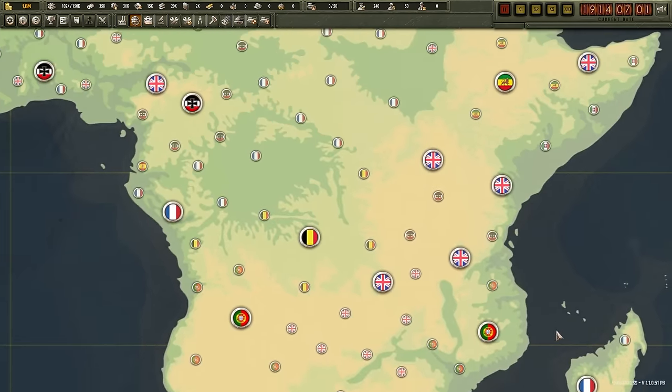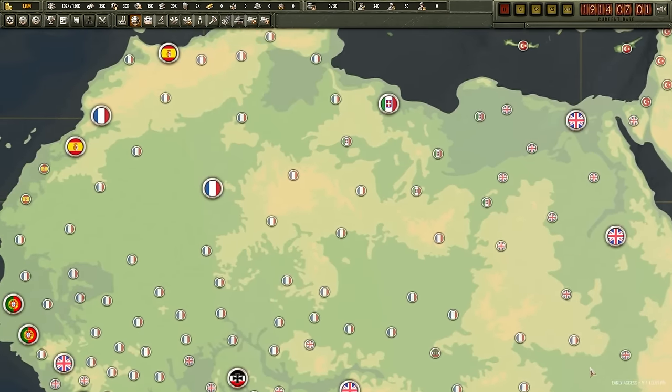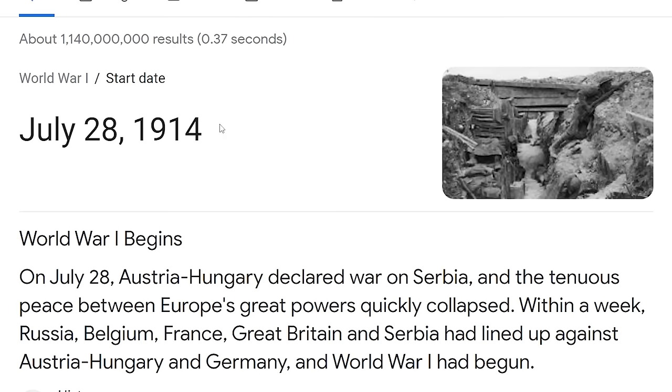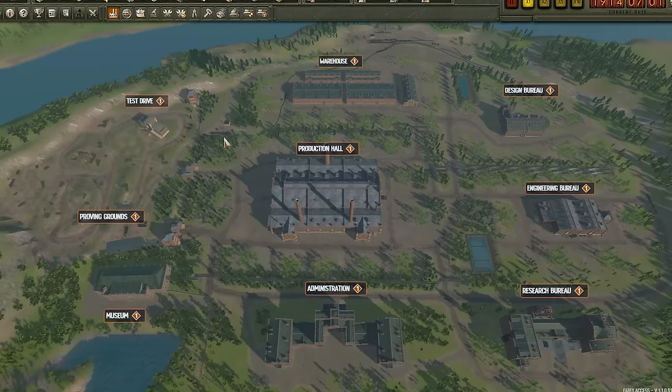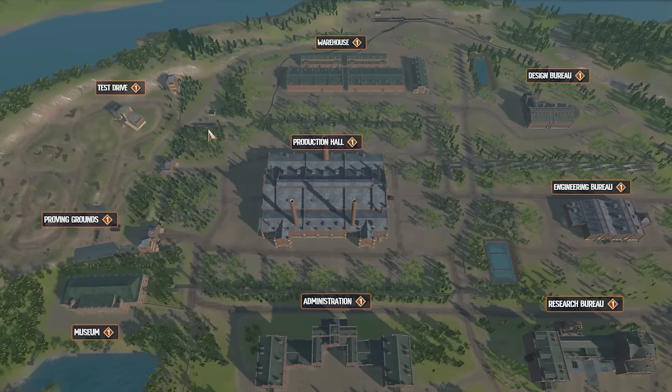Obviously we have an imperialized Africa during World War I, not the results after World War I, so Germany still has some colonies here. It looks like it's July 1st, so the war is happening in 28 days. Our job is basically to design, build, set the crew up, put it into testing — do every single part of the supply chain until it gets sent to the battlefield. This game looks extremely complicated, so I am kind of scared.